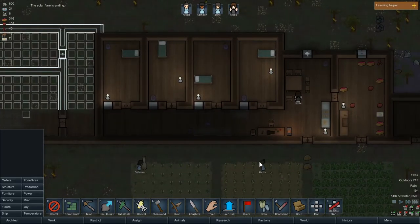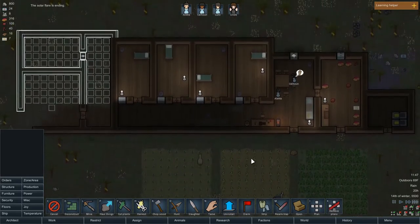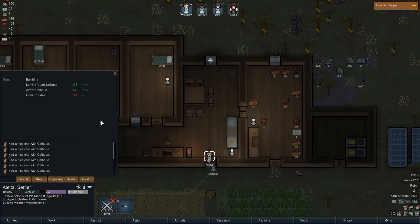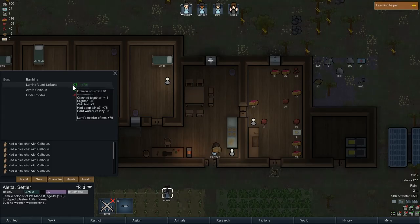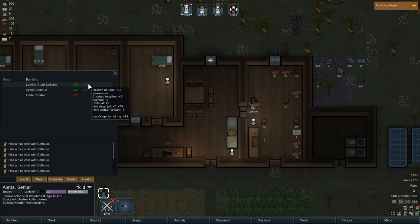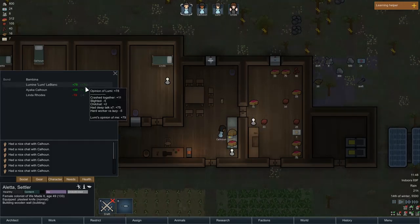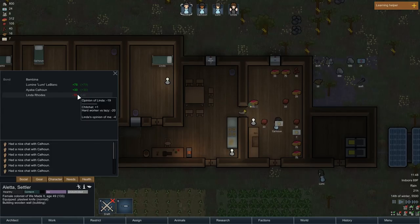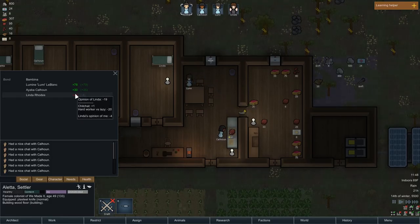Solar flare is over. Oh, they're talking again — I like that. Look, they're really good friends: Lumi and Aletta. They crash together, which gives them a bonus, and they keep having deep talks. That's cool — so they like each other more because they landed here together. She doesn't like Linda because Linda's lazy and she's a hard worker — they actually hate each other. That's really funny, I really appreciate that.